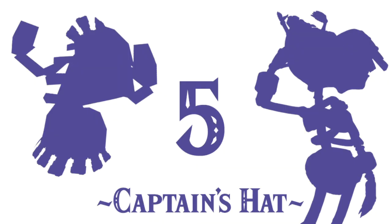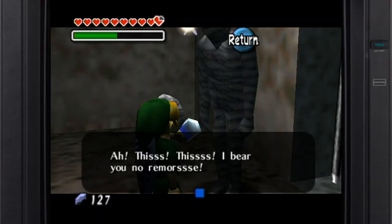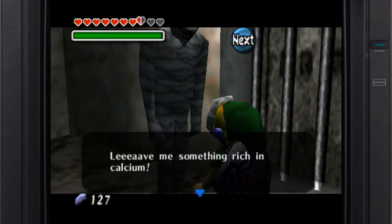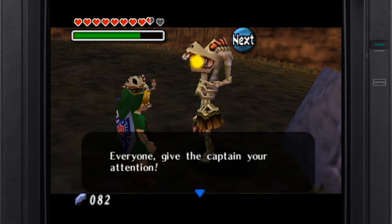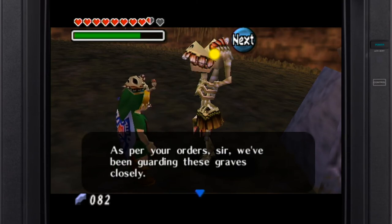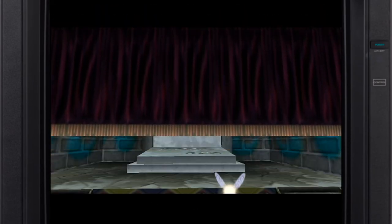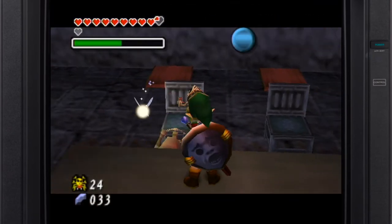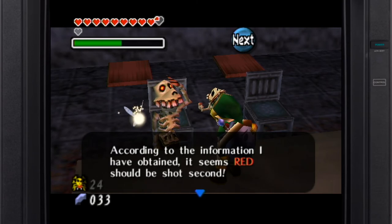At number 5 — speaking of eerie — conversing with the dead is an interesting concept. So of all the masks that allow you to do this, the Captain's Hat is the best. It's much more satisfying than taking demands from Gibdos as part of a fetch quest, as the role is reversed here — this mask puts Link in charge of the stallchildren that wander Ikana Graveyard at night. Link can order them to smash open the gravestones they're guarding, which reveal hidden underground rooms that change each day, and will yield the separate amazing rewards three times — that being the Song of Storms, a heart piece, and an empty bottle. It can also be used to gather secret information from the stallchildren in the Oceanside Spider House, which is key in unlocking a passageway to find yet another piece of heart.